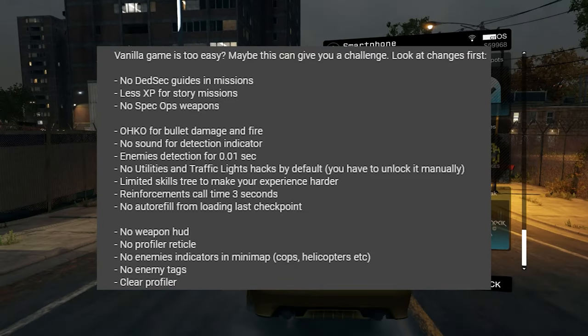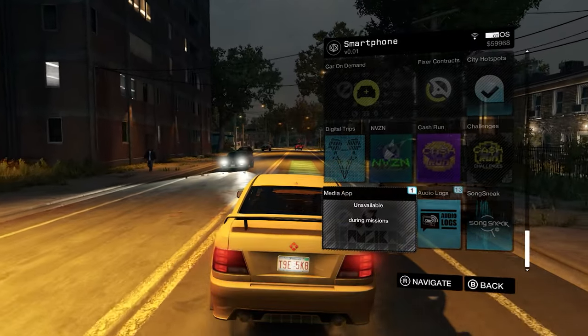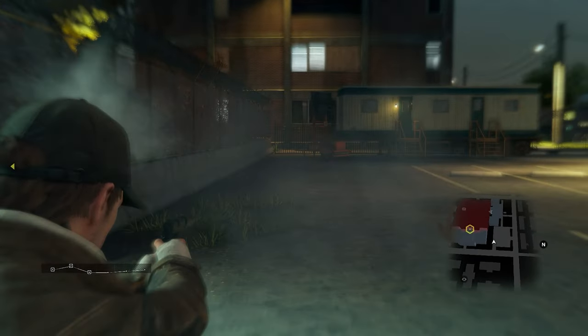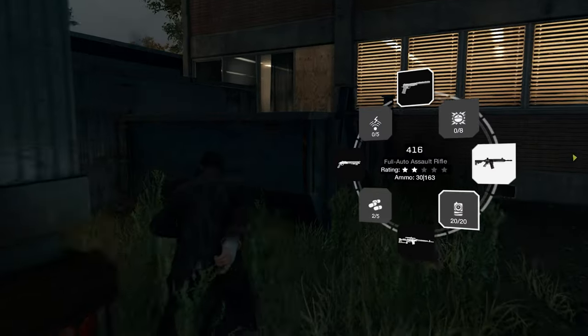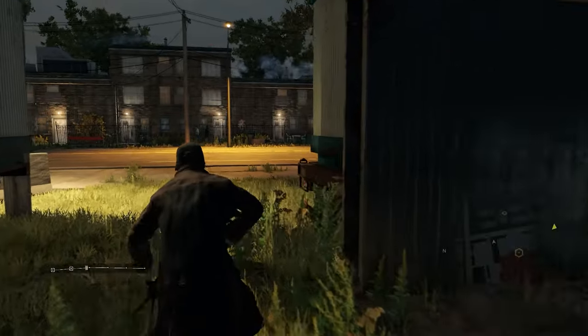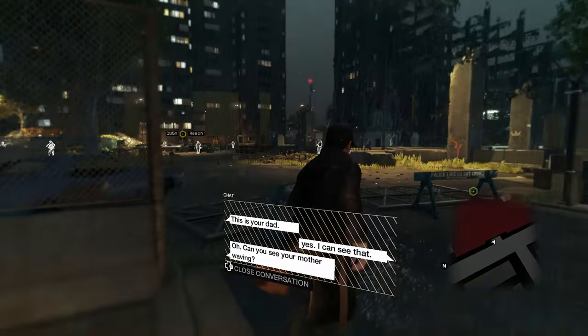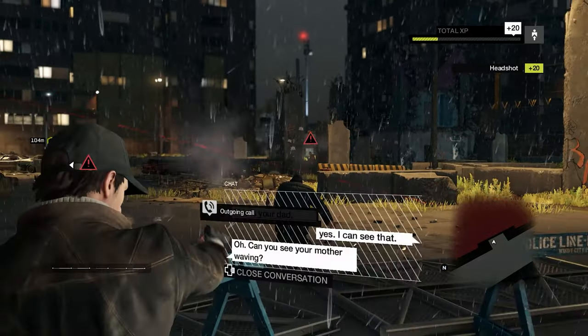First off, there's no dead-set guides and missions, less XP for story missions, no spec-op weapons — although I did have spec ops in 1911, not sure if that's because I already had it when I installed the mod or you just can't buy it from the shops. But this is the big one: one-hit knockout for any bullet, any damage, any type of damage. And when they say anything can kill you one hit, they mean anything. No sound detection indicators, enemies detect you in 0.01 seconds — he might as well have said instantly, because that's basically what it is.